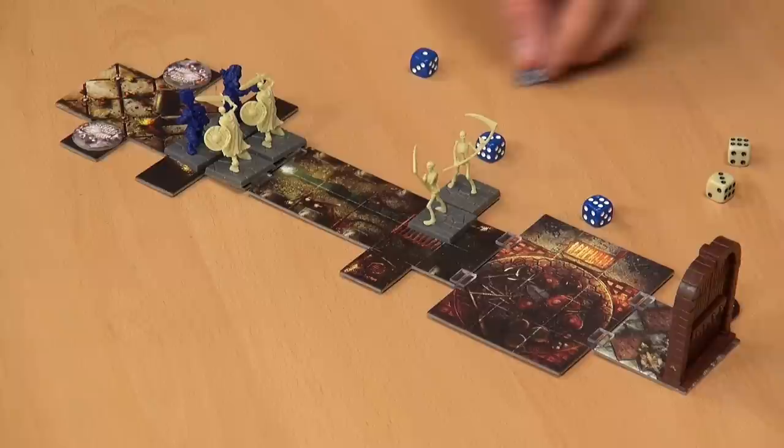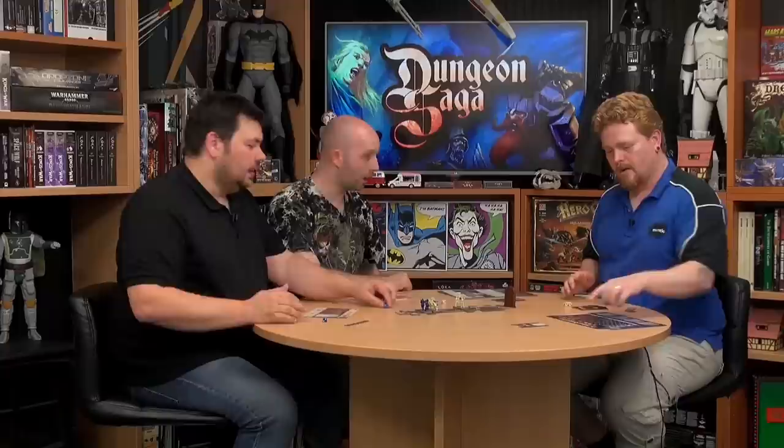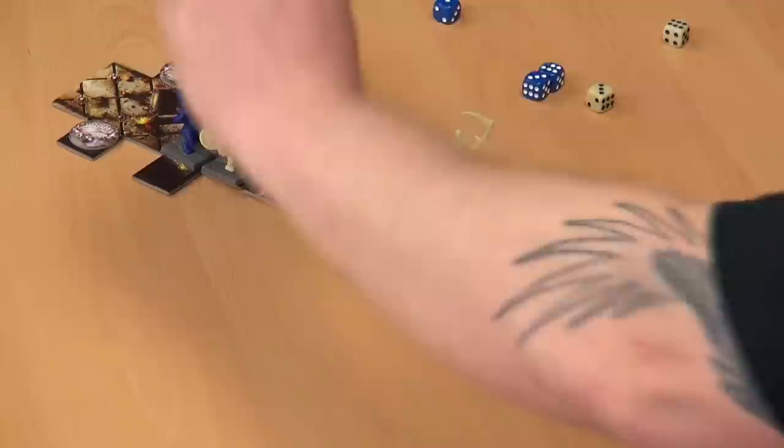First, this guy — four dice. Three in. We get one neutralized — those two beat. The skeleton turns into a pile of bones.